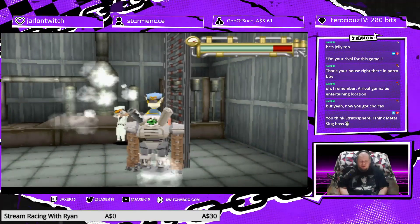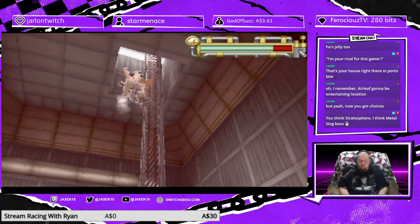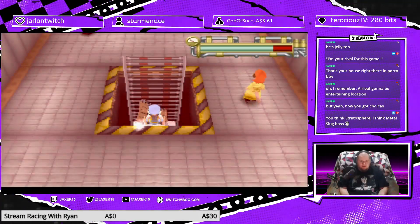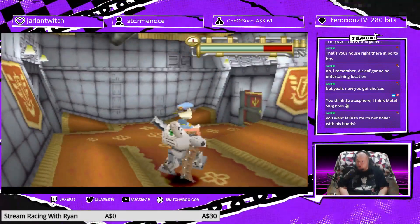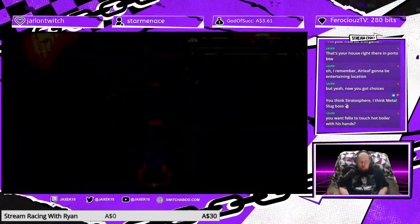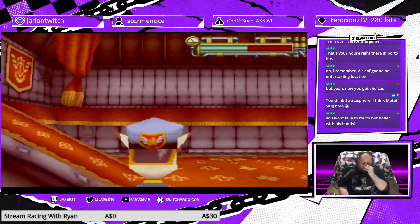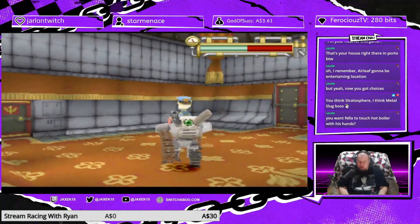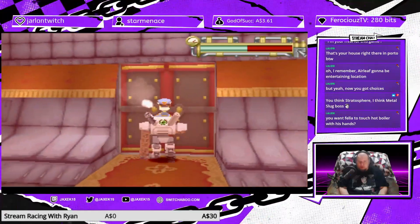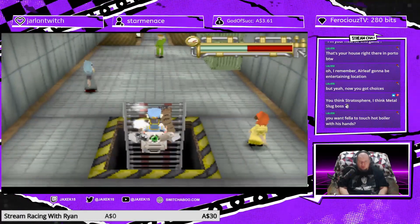Not like an important thing that makes a boiler function. It's like, oh no, my tools. You want a fellow to touch a hot boiler with his hands? In a life-or-death situation, it might be the only way to survive. Going around capturing all these cats in these levels — you know what it reminds me of? It reminds me of fucking Ape Escape.